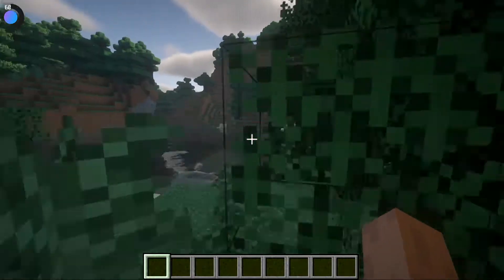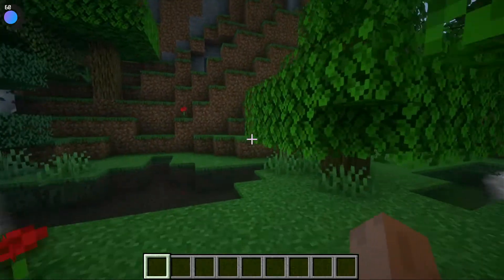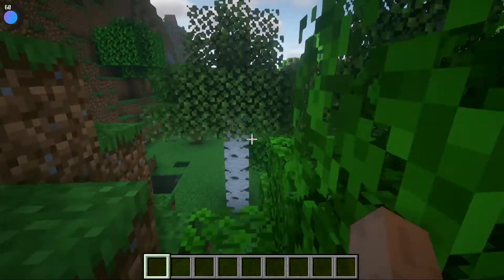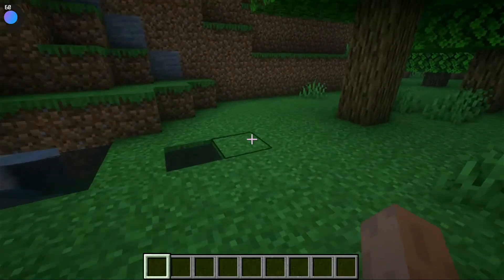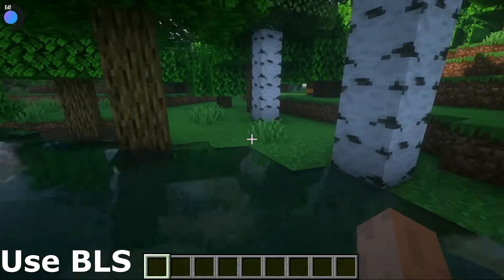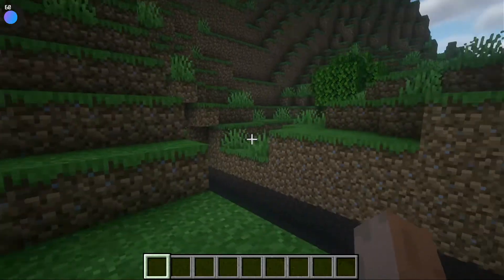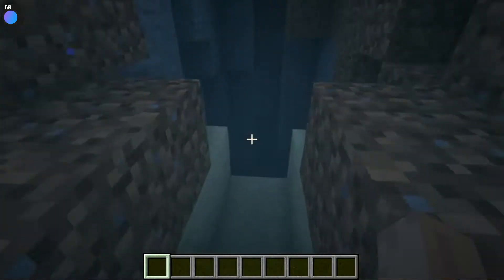That's basically how you get Minecraft shaders working on Steam Deck. I'm going to continue working on getting the resource packs working - stick around for that. I would recommend using BLS - it seems to be the prettiest in my eyes. It has a more realistic tone instead of that vibrant look that Sildur's has. BLS changes up the water, the reflections, pretty much everything, and gives Minecraft a really clean look.